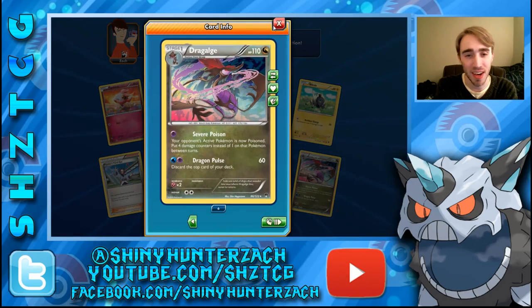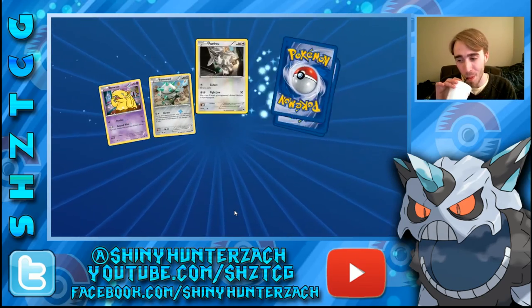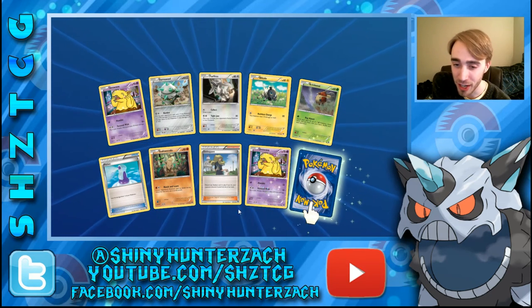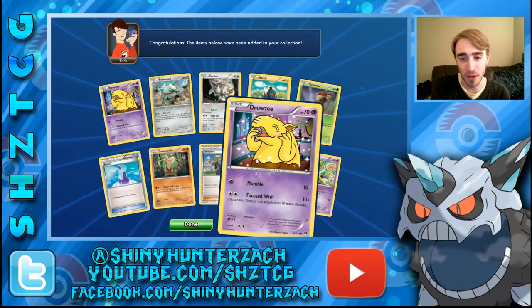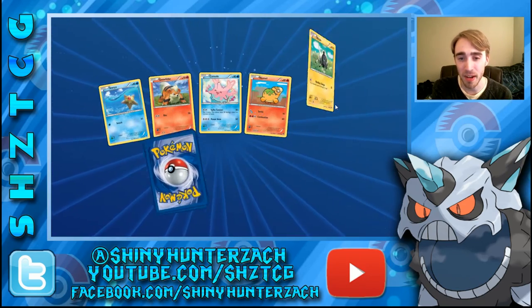We've gotten a ton of Dragalge — like an insane amount. I'd prefer to get more Garchomp Hollow. We have a Drowzee followed by a Hypno — Reverse Drowzee into Rare Hypno. That's happened a few times since opening.